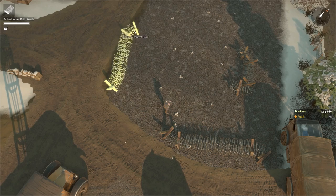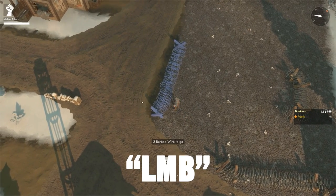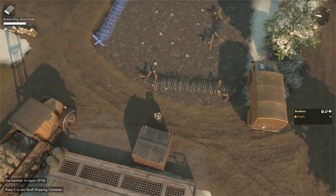We're going to place it alongside this road, so we place it here. As soon as we place it, we have a blueprint. Walk up to the blueprint and left-click to submit the barbed wire. Then we just need two more barbed wire coils to finish the blueprint.